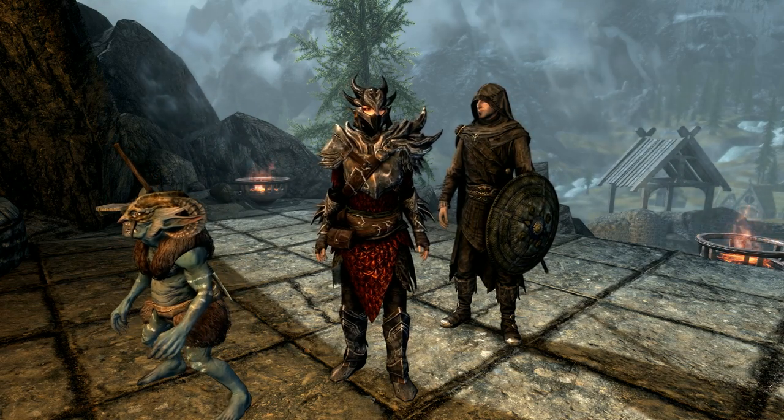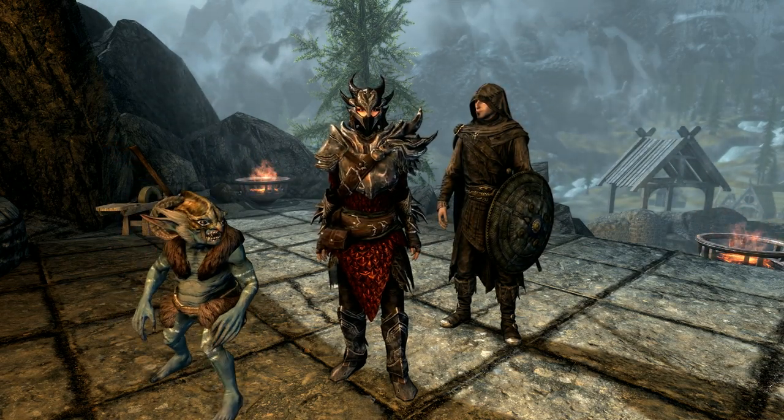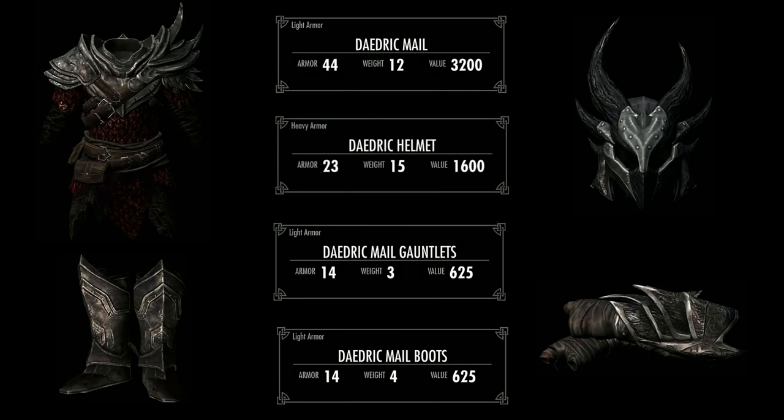Overall I actually think it's a cool looking armour — I'm not really into Daedric myself, but this actually looks quite cool. Now let's take a look at the stats, and this is where this mod gets a little bit interesting. These can be player-crafted with the Daedric smithing perk using Ebony ingots and Daedric hearts. The stats are: the mail is 44 armour and 12 weight; the helmet is 23 armour and 15 weight; the gauntlets are 14 armour and 3 weight; the boots are 14 armour and 4 weight. But if you look carefully, there's something a little bit off here — the helmet is heavy armour, not light. So the question is: how will this affect the Custom Fit and Matching Set perks?